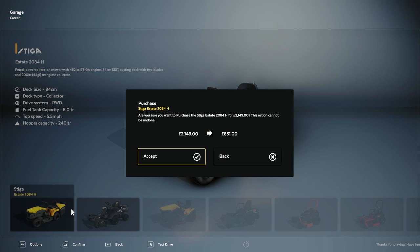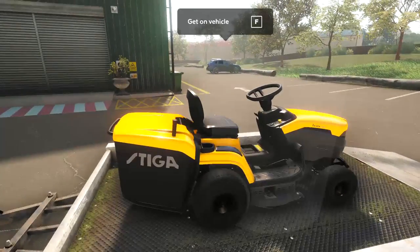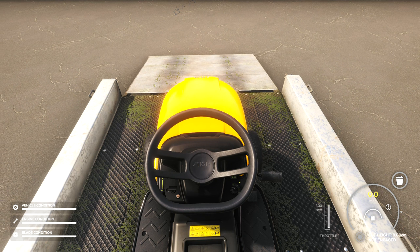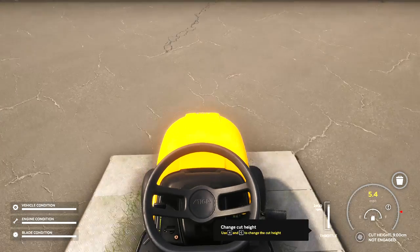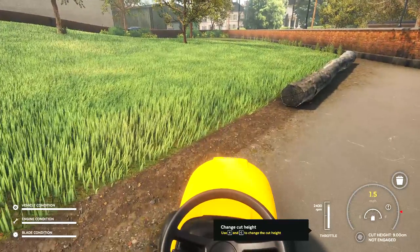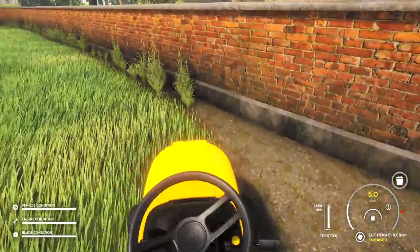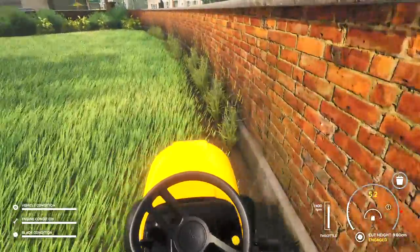We can purchase our vehicle for career mode but we're going to just give it a quick test drive. So we're going to fire up this mower here. We're going to go into the first person view and fire up our engine, put our throttle up. And now we're going to adjust our cut height — it's set at 9 centimeters in the contract. So as you can see this mower is going to handle a lot differently than the other one.